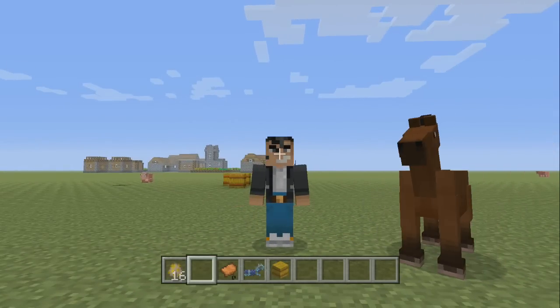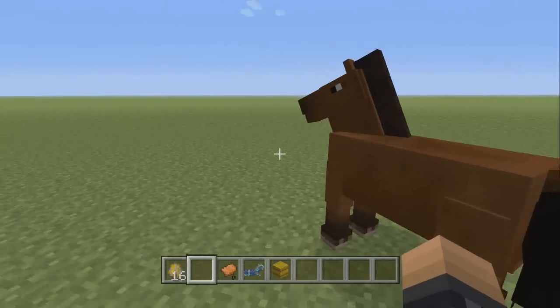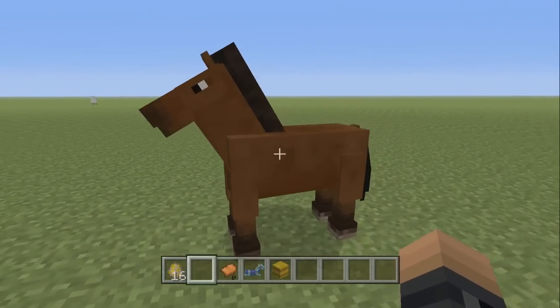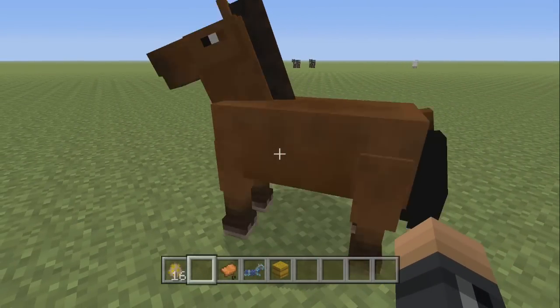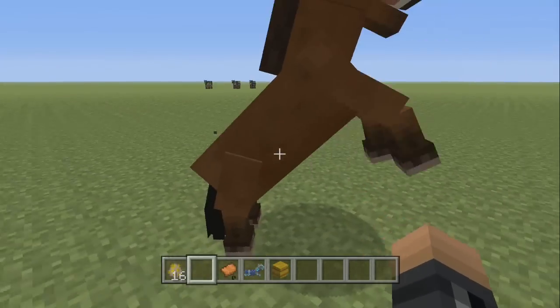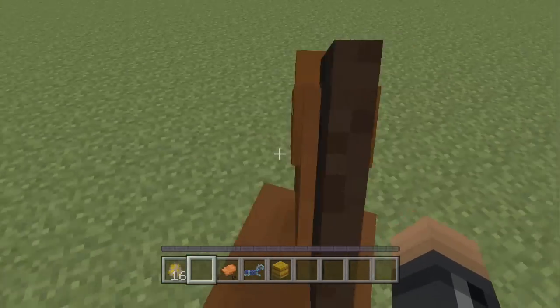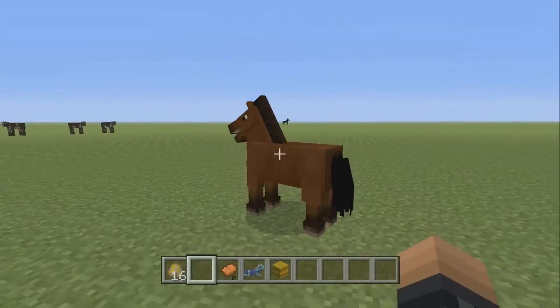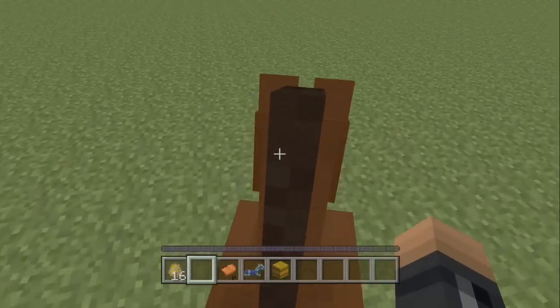It's actually pretty simple. All you have to do is run for the horse and keep pressing L2 if you're on PlayStation — that's the left trigger on Xbox. You want to keep running, clicking it, and jumping on the horse. It's going to be natural — the horse is going to kick you off, so you gotta keep pressing it. See, I'm on it right now and he's probably gonna kick me off.